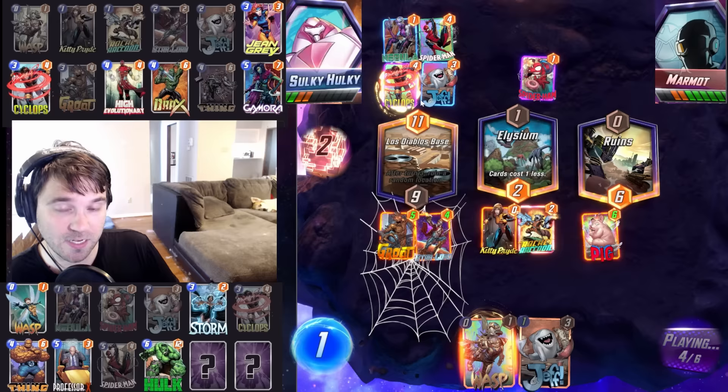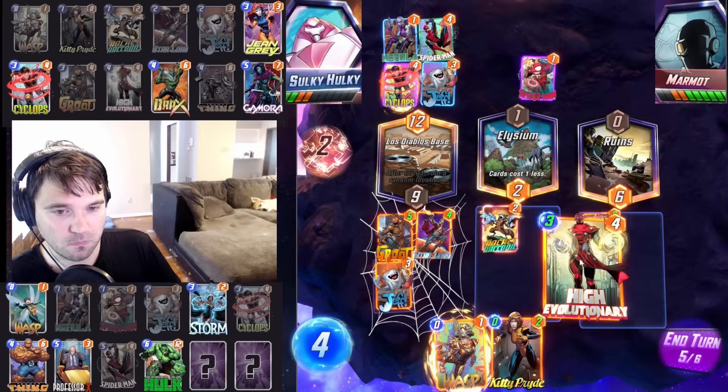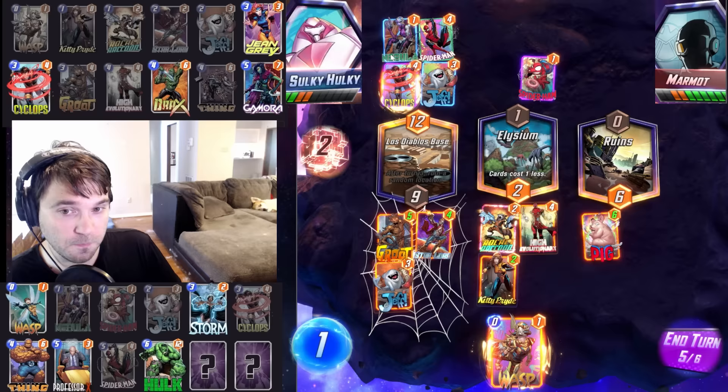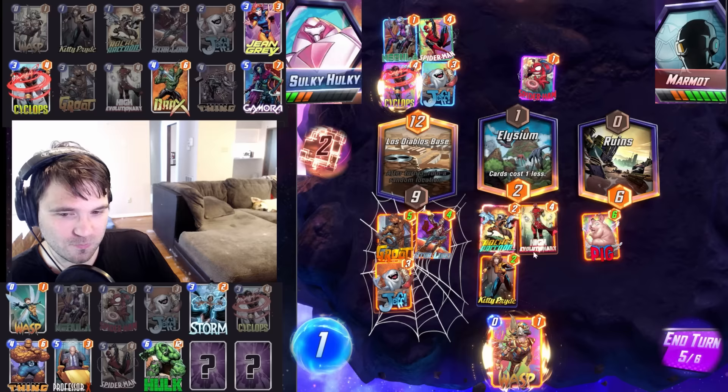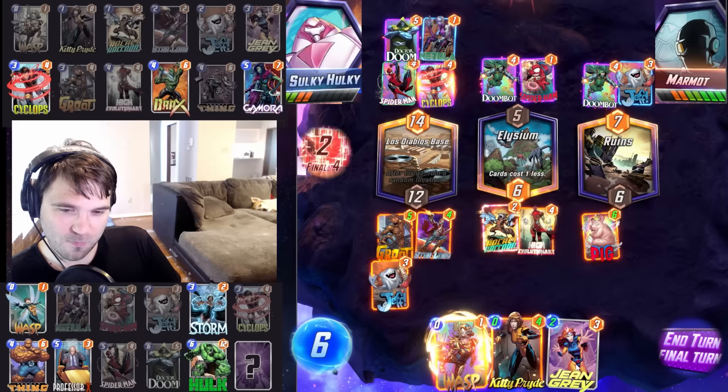They definitely go heavy in that left lane. Spider-Man and Nebula. Unless they move and then Professor X, we get some decent value. Jeff is going to stop the scaling, so that's good. Let's go Kitty Pryde. We will do our High Evolutionary and then Jeff. We're looking at a very poor hand. They go — do they go Professor X here? No, Doctor Doom is kind of interesting. Kind of wildly interesting.